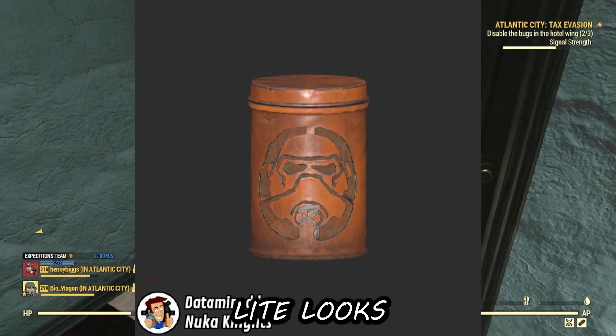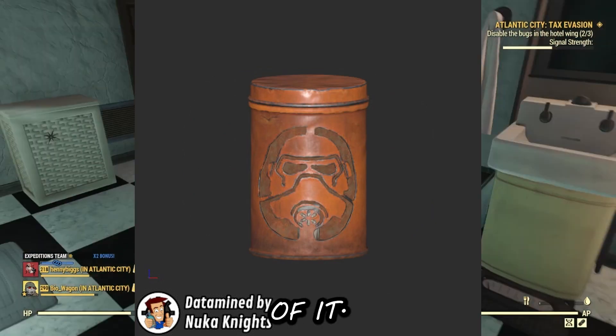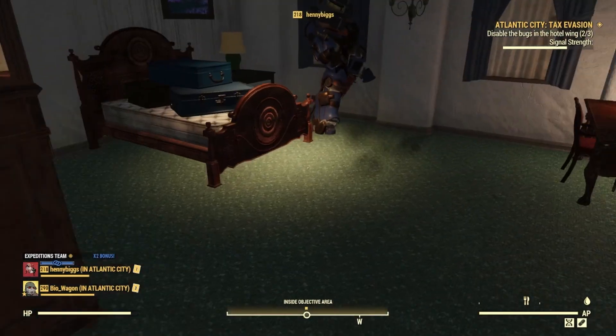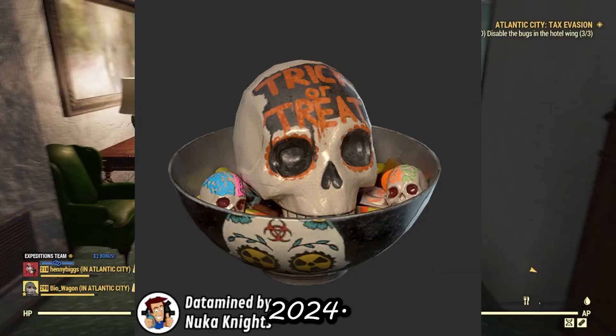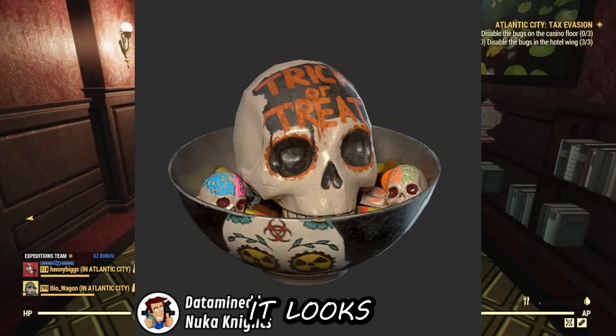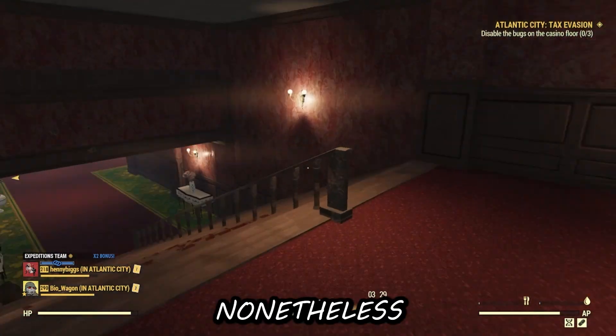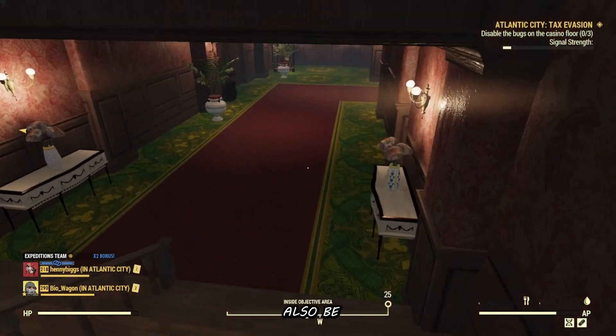The T-60 Jack-o'-Light looks pretty cool — it kind of looks like a Stormtrooper from Star Wars, but really cool nonetheless. The 2024 Candy Bowl I really like; it looks more Day of the Dead themed but is still extremely cool.